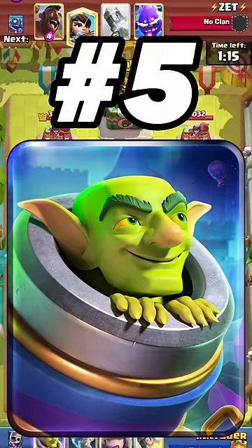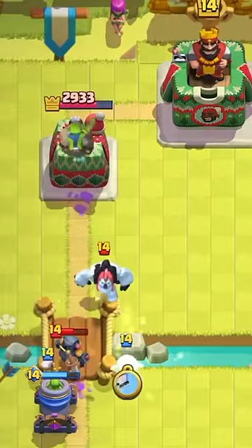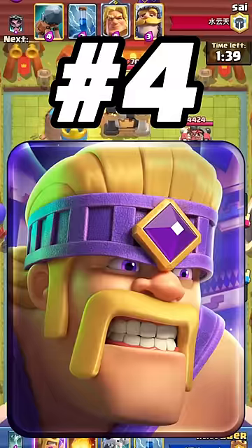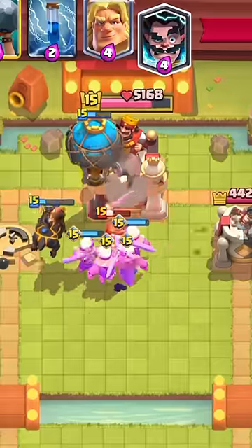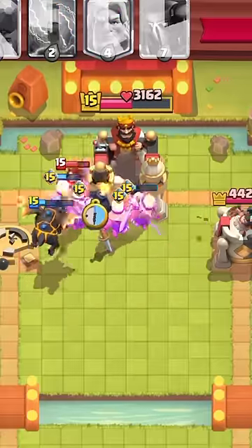Compared to the other evolutions, mortar is hard to use properly; however, if it connects to the enemy tower once, it can be game over. The barbarians can get insane value on defense and offense, however they just received a pretty big nerf, dropping them to number 4.